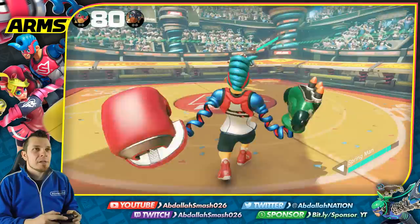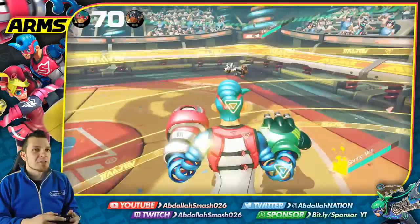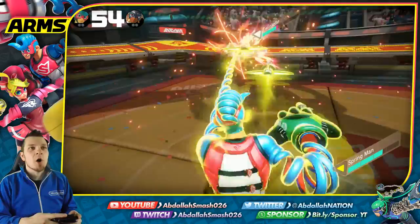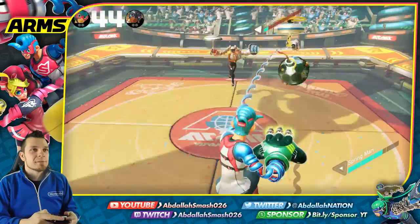Ways you can charge up: do a dash attack to get a charge, or jump and completely land to get a charge as well. You also have to watch out for grabs — if you extend out both your punches, you'll see a little animated effect come at you. That's a grab. One pro tip: if you see something coming your way, you can easily deflect it with your rush attack, which is really good because that helps deflect incoming arms.